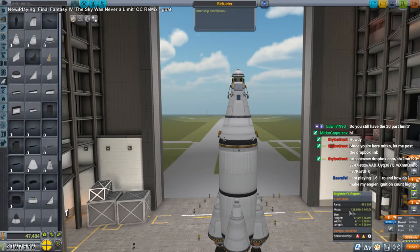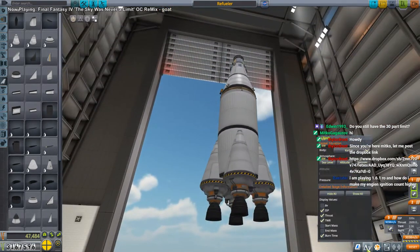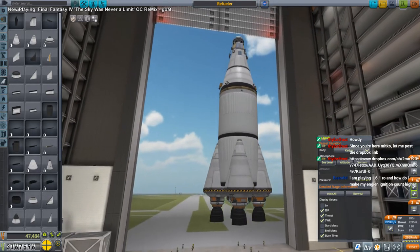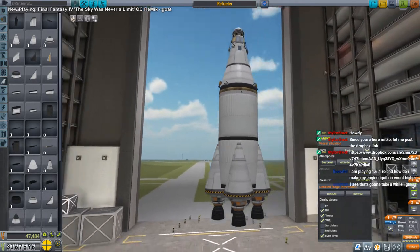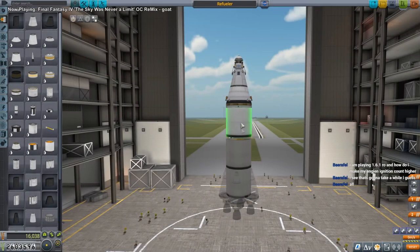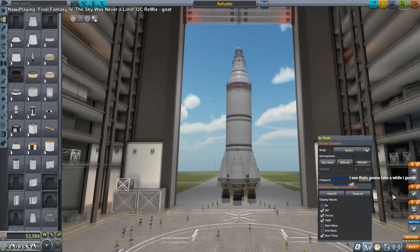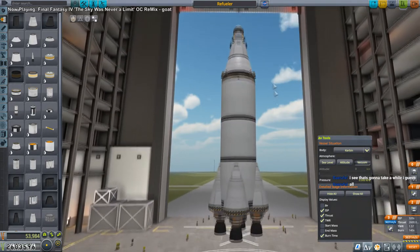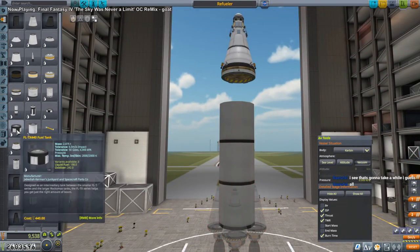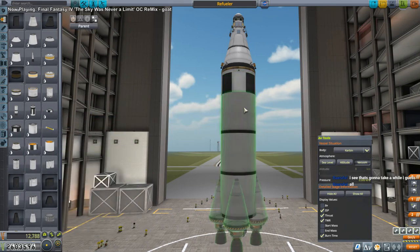We had a TWR of 2.06. If we're gonna have this arrangement we're gonna need more fuel - sea level is 1.8 so yeah we need more fuel, and then we can make it a reusable thing. It looks like one of those Little Joe things where they test the launch escape systems or something. We could technically probably get into orbit with just that, but I want margin.